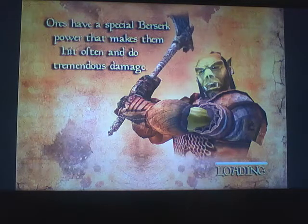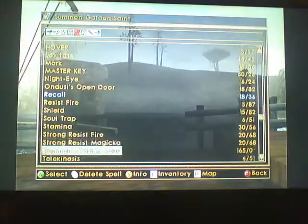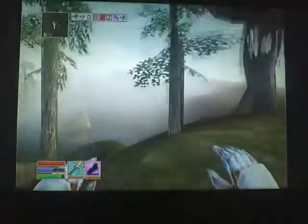We've made it to Ebonheart. Let's look at the map. I need to get Water Walking ready for this — Water Walking. Jump off the boat as you do. Get Water Walking spell ready for when we need it.